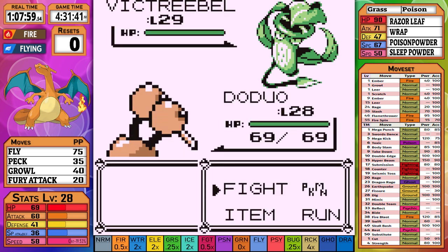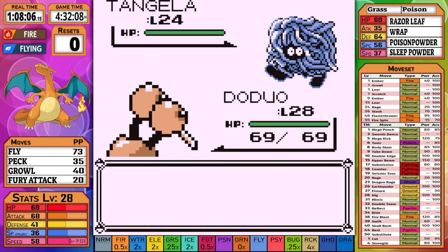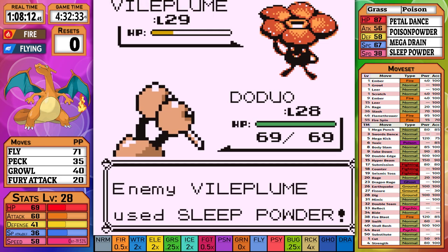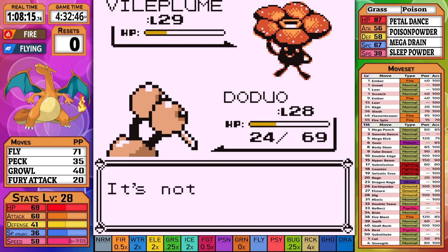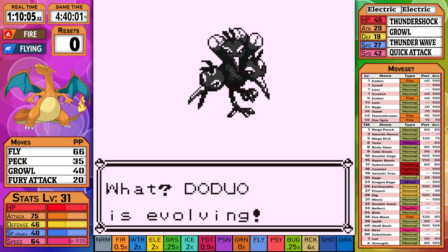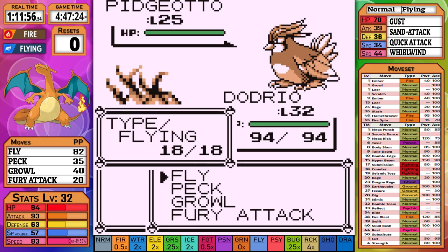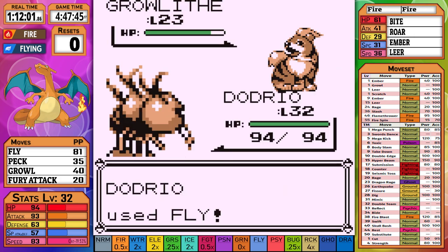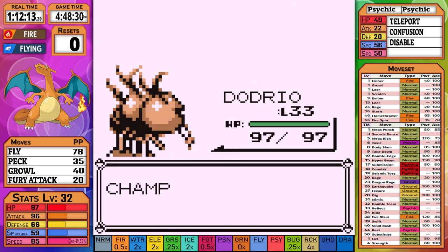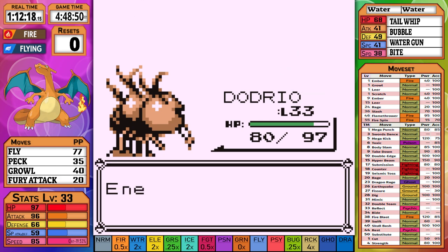After a bit of training on the skipped trainers, we make our way to Erika. Victory Bell is first and survives a Fly, but misses a Poison Powder and goes down to the next Fly. Tangela is next — there's no way it'll survive a Fly. Vileplume is next and after the first Fly it lands Sleep Powder. The Petal Dance starts to make me worry, but we wake up and the falling Fly finishes it off. Rival 4 is next — since we've abandoned Charizard at this point we're not as overleveled as usual. But Dodrio is a beast: Pidgeotto down to a single Fly, Growlithe to a single Fly, Exeggutor to a single Fly, Kadabra to a single Fly. Wartortle survives a Fly and gets a critical hit Bite in, but it just isn't enough as it goes down to the next Fly.